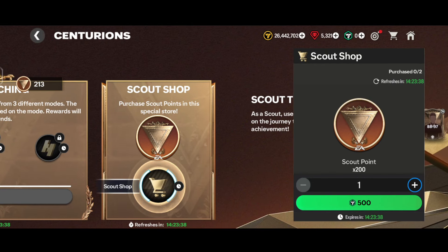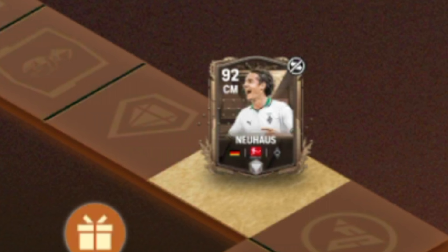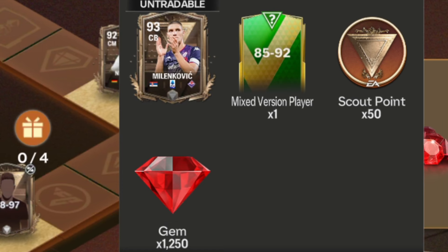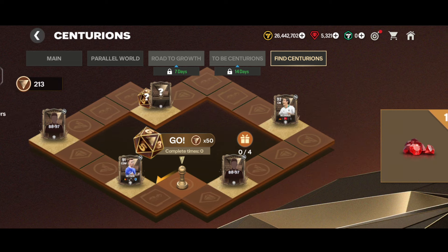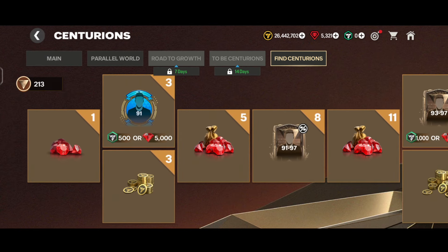After that, there's a scout shop section where you can exchange with FC points, but I'm not recommending that. The main feature is basically similar to Winter Wildcards' Master Road — you roll dice and wherever it lands, you get that reward. There's a great chance to get the 88-97 untradable pack, 92-rated CDM, 92-rated CM, and possible rewards of 50 scout points, 85-92 mixed player which is tradable, and 1.25k gems. After completing each lap, you get some gems and Masterianos.